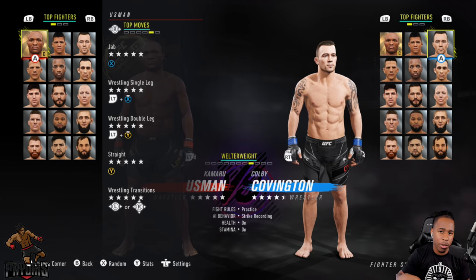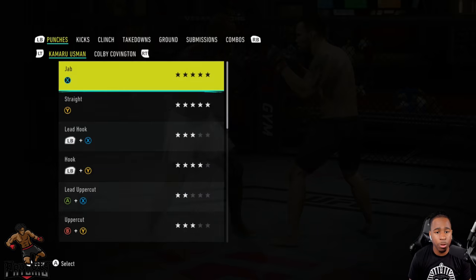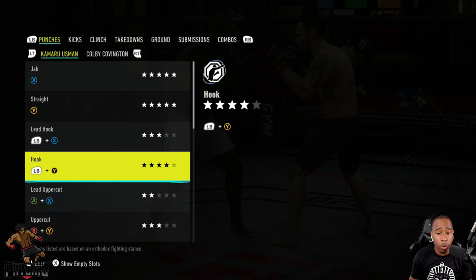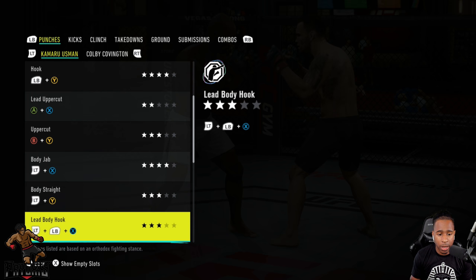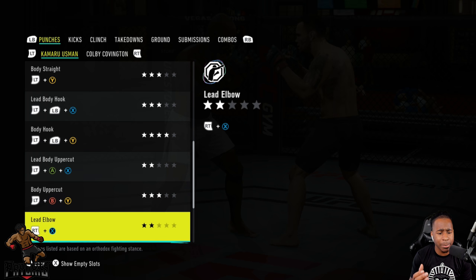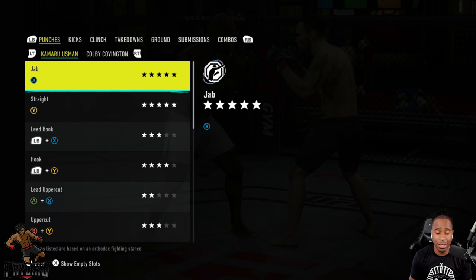Jumping into practice mode to look at all his moves. The lead hook is fine, rear hook is level four. Scrolling down: body jab level four, rear body hook level four. His boxing is crazy — the haymaker is level four. His boxing in this game is crazy, and it's gotten much better in real life too.